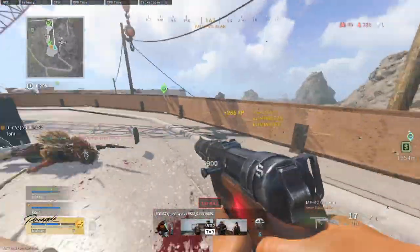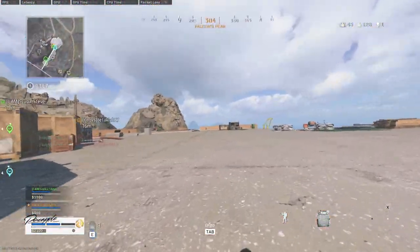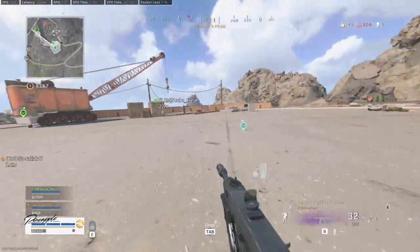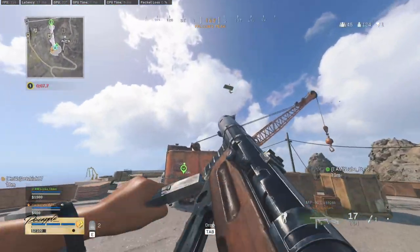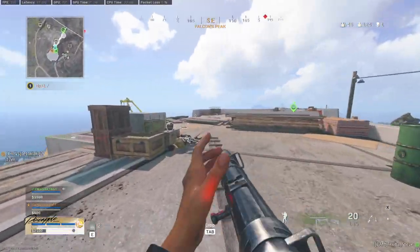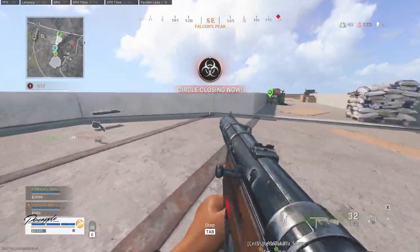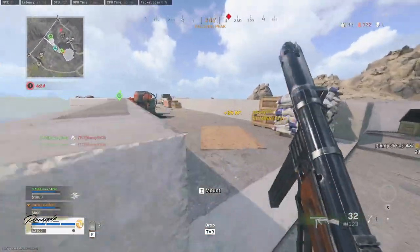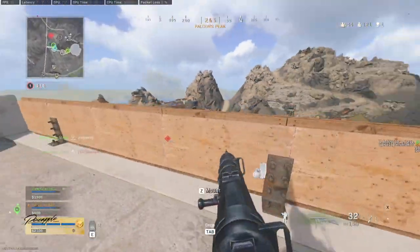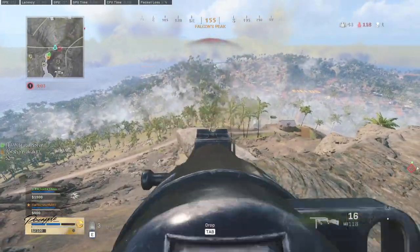If you've landed somewhere three times already today, you've seen somebody on that ledge twice — even if you're not a great player you subconsciously start to learn the cheesy spots and you'll pre-aim them next time. That gets you that extra kill and starts your snowball. Instead of dropping Capital one game, Airfield the next, Peak the next — you're not giving yourself surroundings to learn. Learn one spot and practice it.